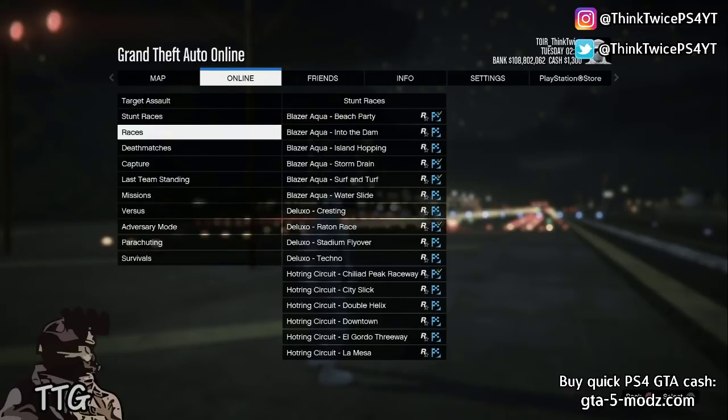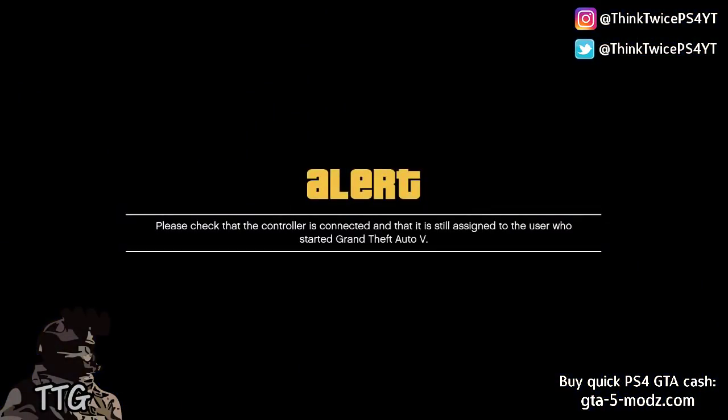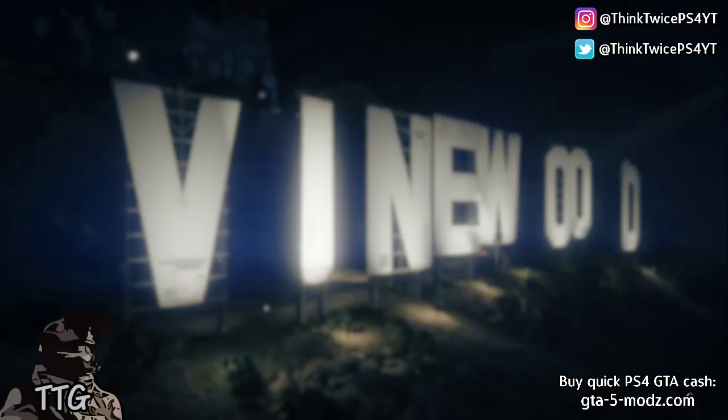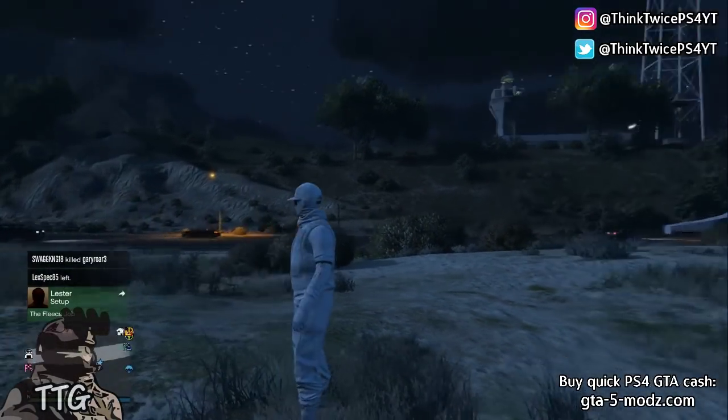I am going to show you an example of a fail. Let's say I wanted to teleport to the Vinewood sign — I would start up a job and do the glitch. This is what happens when you turn your controller back on before you hear the silence go away and then the sound come back. I turned my controller on too early because I did not wait for the sound to go away and then come back. So when I turn it back on, it just brings me right back to the spot that I was at.